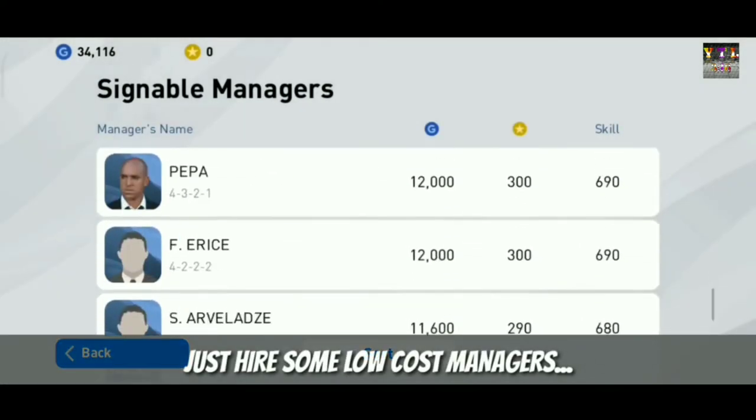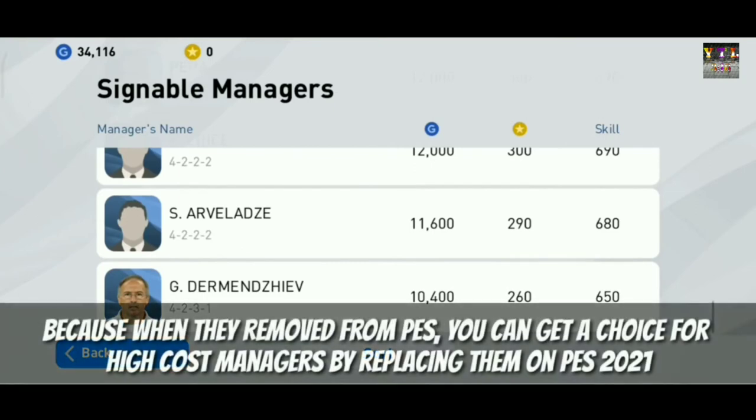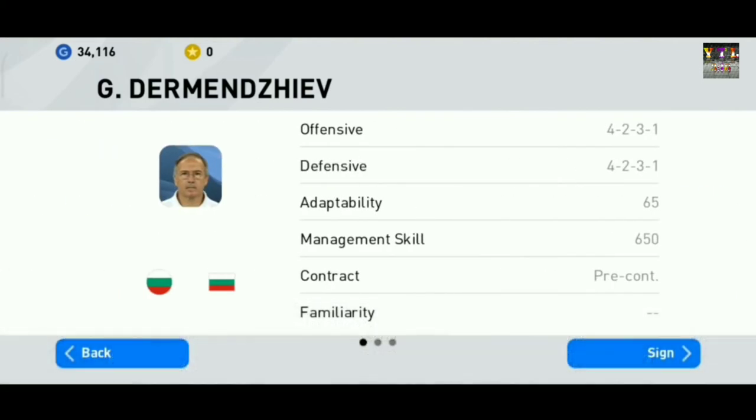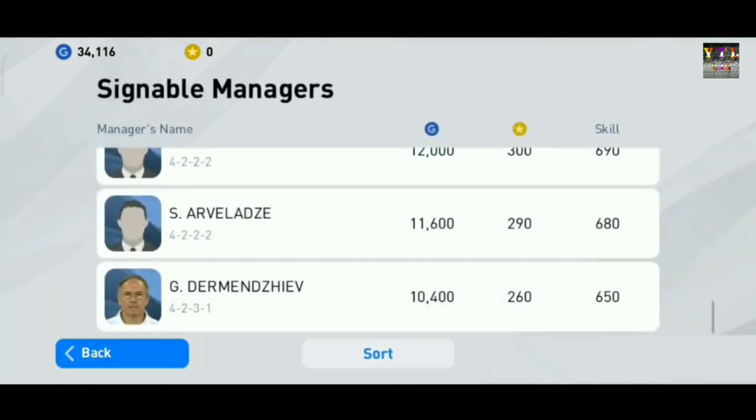You will have to choose any manager. When Base 21 comes, they will remove the price. So you will have to make your choice and exchange the high-cost manager. This includes the high-cost manager that you will be able to exchange with.